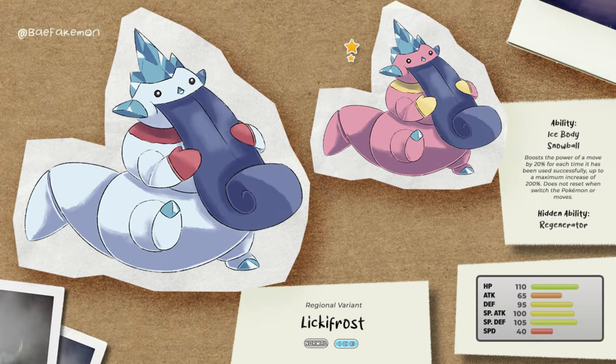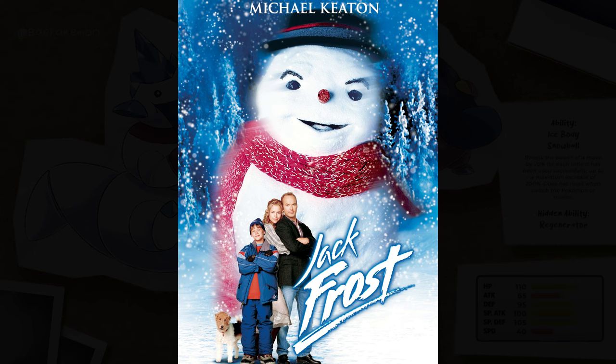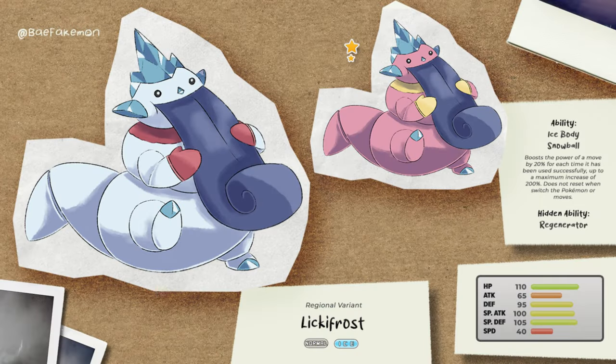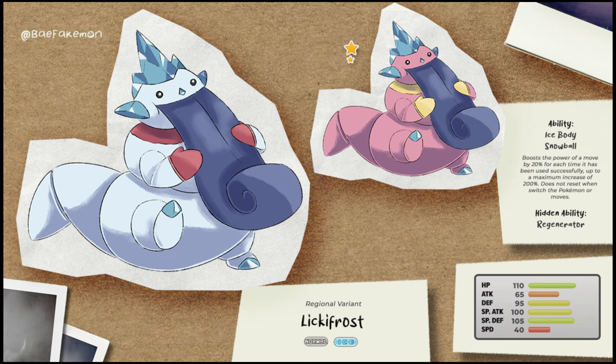Its name is Lickifrost — a combination of Lick and Frost, especially referring to the snowman called Jack Frost. It is also a Normal/Ice type. The abilities are Ice Body, Regenerator, and Snowball to match a snowball effect. The shiny form has colors resembling the normal Lickilicky. I hope you like it.